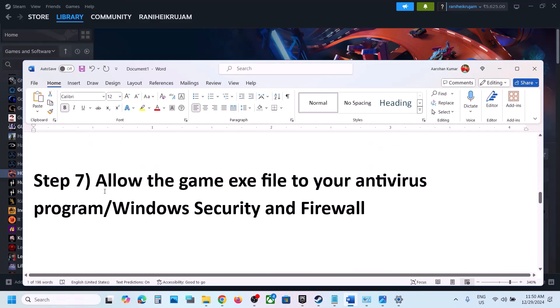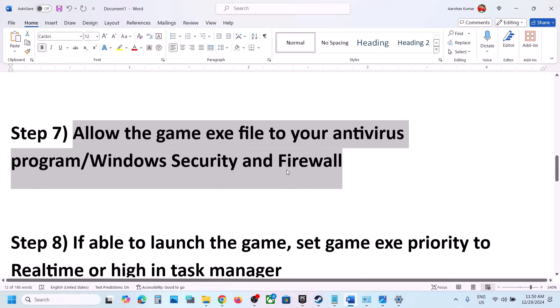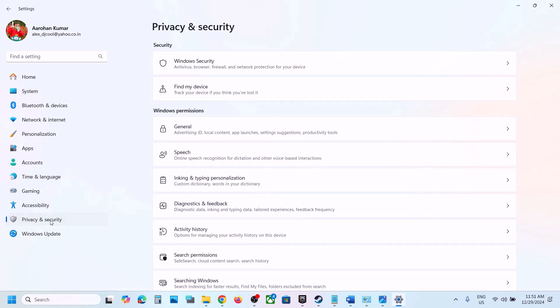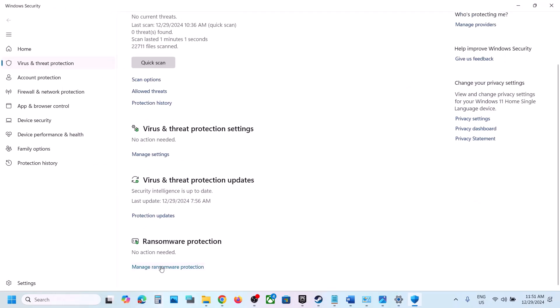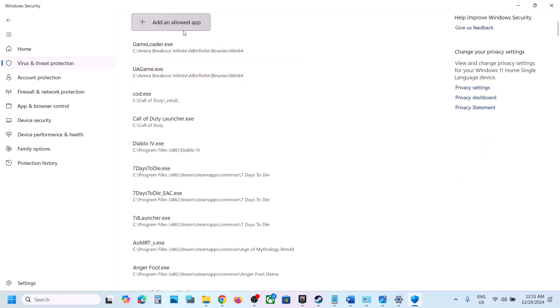The next step is to allow the game exe in your antivirus program. If you use a third-party antivirus like Avast, Bitdefender, or McAfee, add the game exe as an exception. For Windows Security, open Windows Settings, go to Privacy and Security (Windows 11) or Update and Security (Windows 10), then Windows Security, then Virus and Threat Protection. Scroll down and click Manage Ransomware Protection, then Allow an app through Controlled Folder Access.